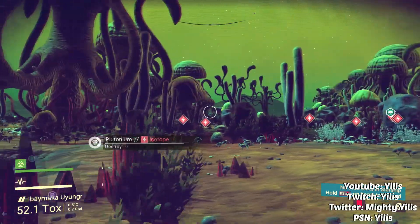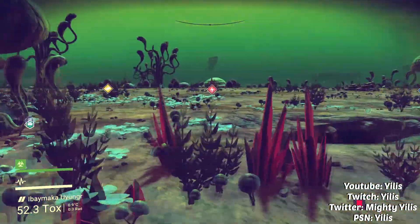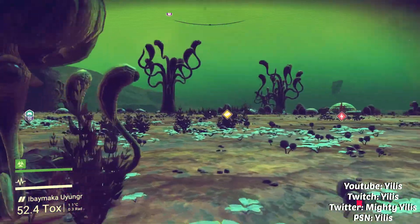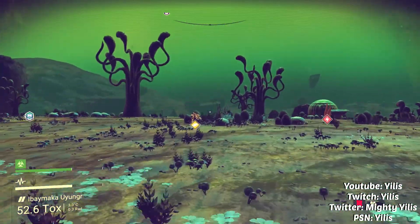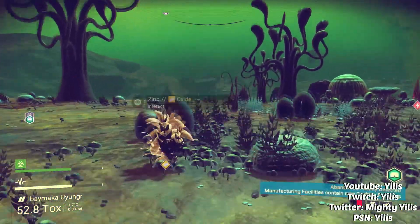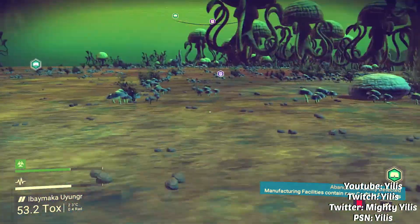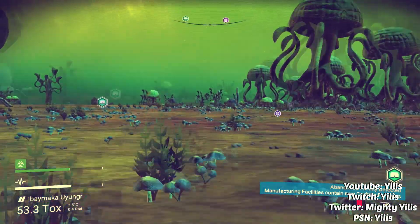The different symbols on the scanner mean different kinds of resources. Usually those lightning symbols mean things like plutonium, ammonium, and various things. That yellow symbol usually means things like gold, iron, zinc — your more metallic type materials.